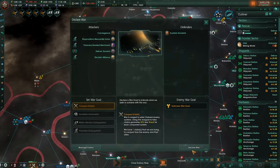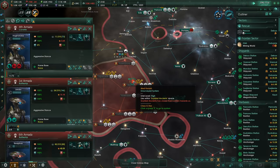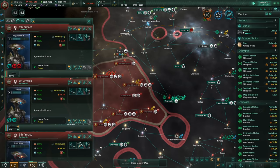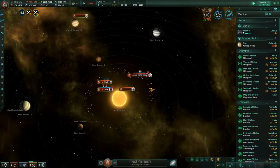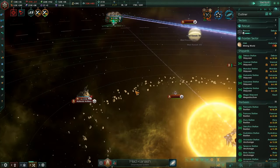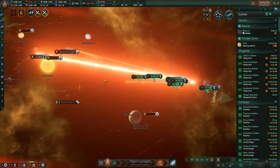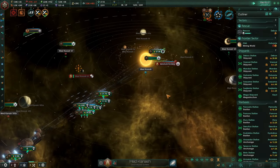So declare war to conquer the ancients. Please accept the war. Thank you. Now the asteroid artillery is honestly terrifying — it has so many weapons. Oh, we just obliterated their 300,000 fleet! Not really too surprising since we have millions of fleet power here with our worlds and everything.